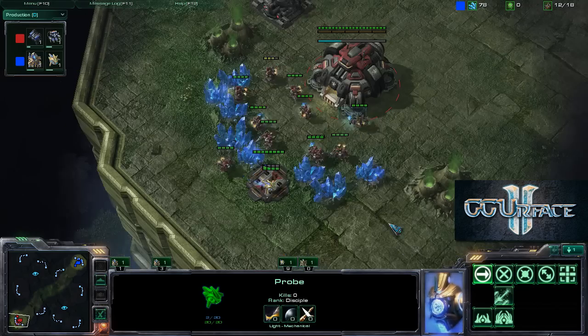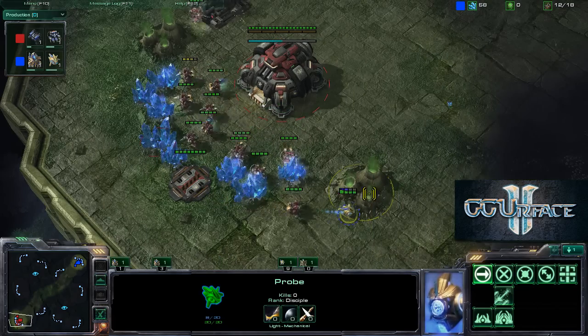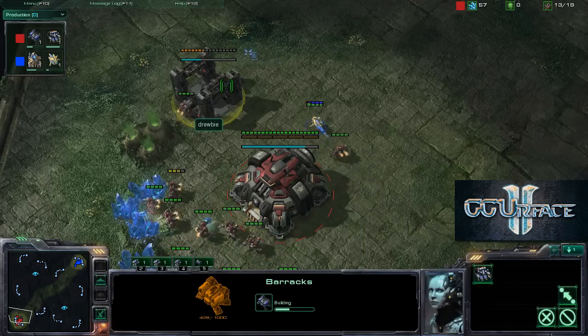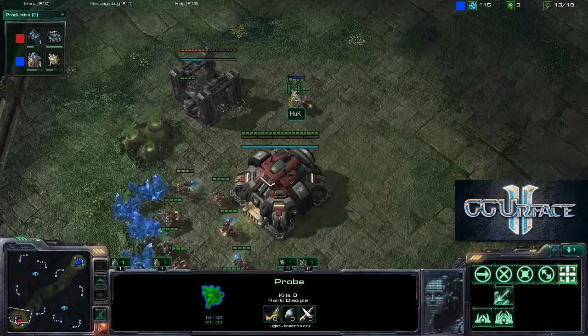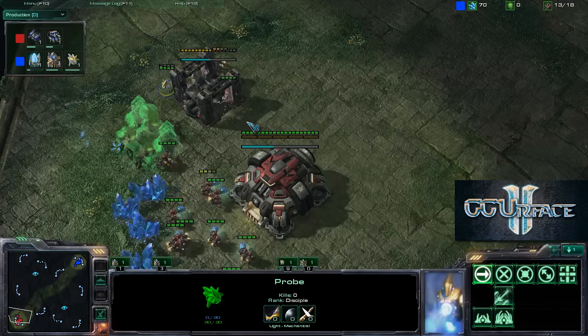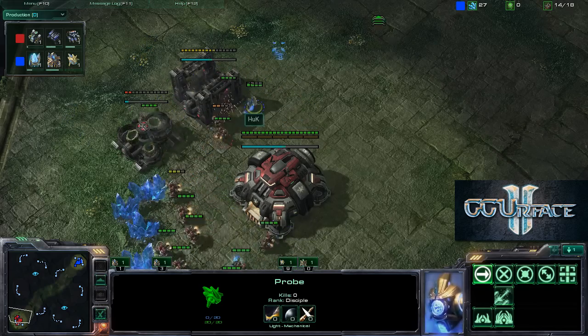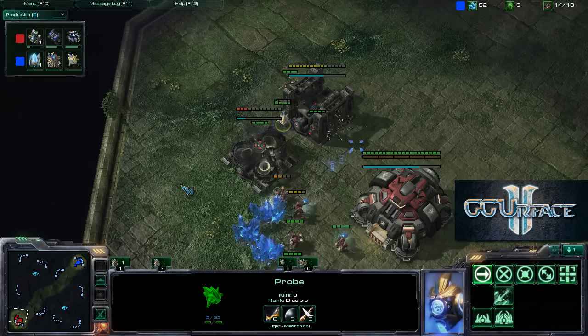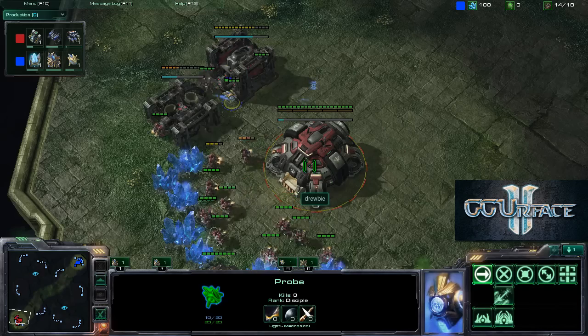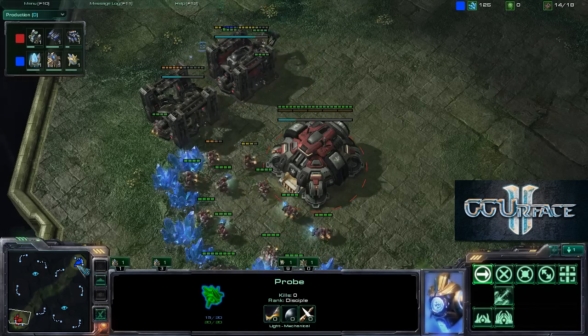If you're a Protoss player, you should abuse the fact that your shield regenerates relatively quickly out of combat. We can see it replenishing very quickly at the lower half of the screen. The barracks is going up at the moment, and once that shield is replenished, Huck is going to attack Druby once again. The refinery is going up for Druby, and this one probe is being very menacing inside the base of Druby, just circling around that barracks. I think all of the APM is spent on that one probe.